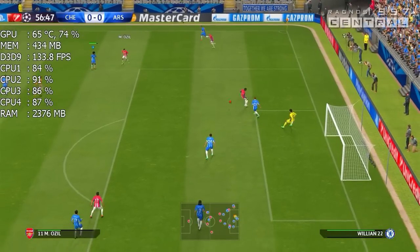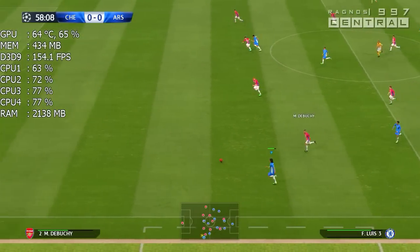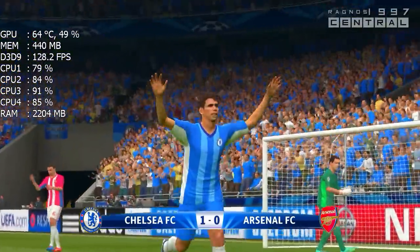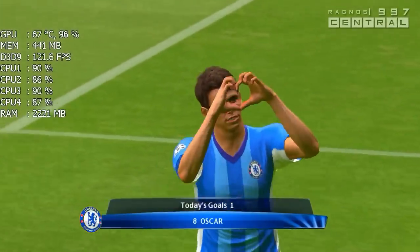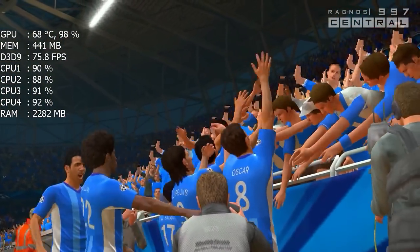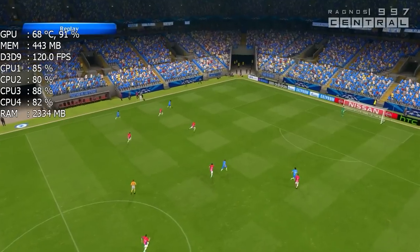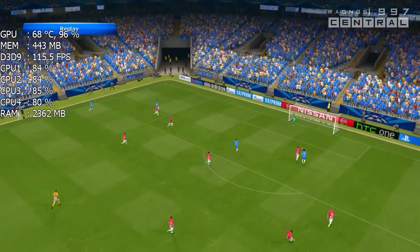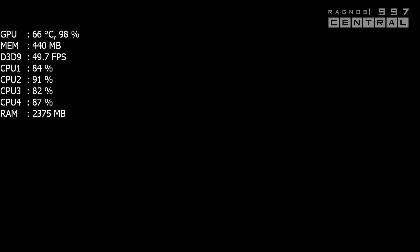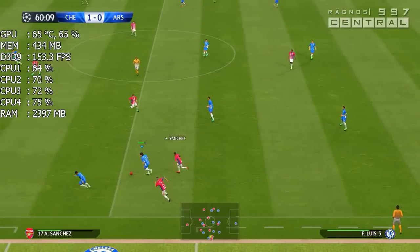He was well positioned — good defending there. Cesc Fabregas. Lead into space out wide. There's a possibility here for a shot. He scores! He has finally delivered. There's the benefit of pinpoint accuracy. We could quite easily have seen that rebound off the woodwork, but it deserved to go in off the underside of the bar. It's a great finish. So we start again at 1-0.